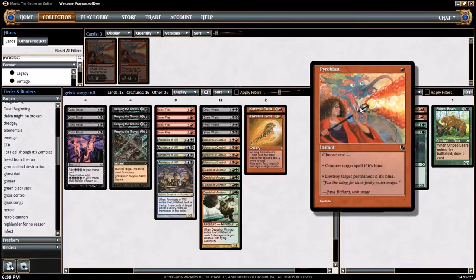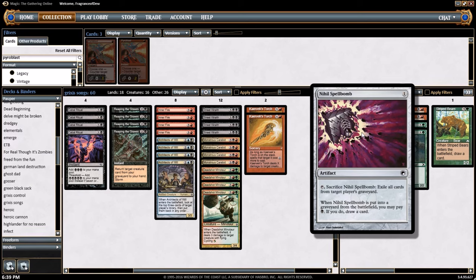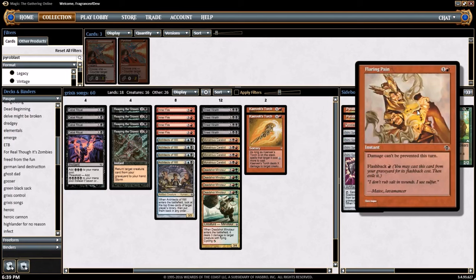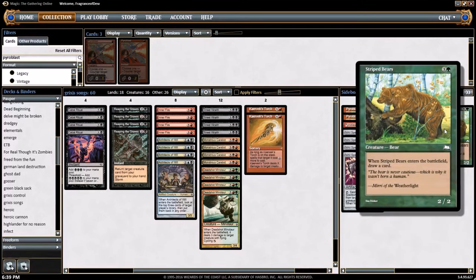We got 3 copies of Pyroblast in the sideboard — counter target spell if it's blue, or destroy target permanent if it's blue. 4 copies of Nihil Spellbomb — blow up an opponent's graveyard if that's what you need to do. 2 copies of Flaring Pain — damage can't be prevented this turn. So if they play Prismatic Strands, this is your go-to. It has Flashback for 1 red, so you can do it twice. And we got some Grizzly Bears just for flavor, and the Tiger Bear for luck.